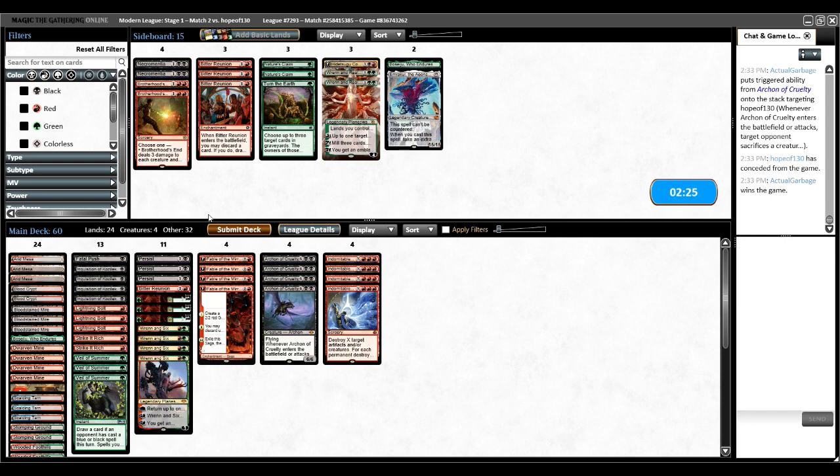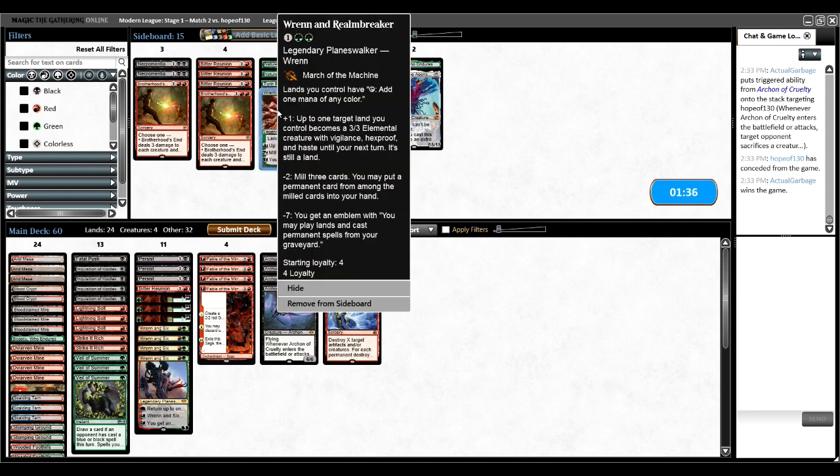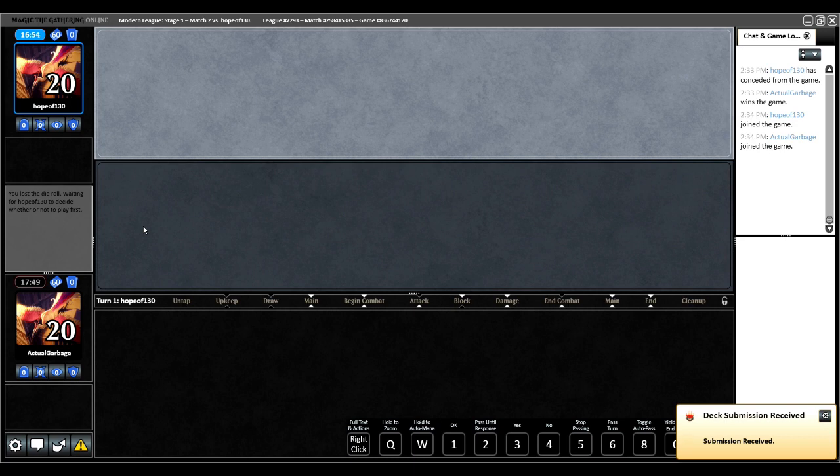Some people just don't play Blood Moon or don't fetch like they have it. So it's possible Ren and Six can come out on the draw. I might just run it back. Yeah, I think I'm going to run it back. I don't know if this card is worth it in this matchup — it just doesn't seem like it. It just doesn't do enough. The Hexproof part is kind of cool — if I can manage to get it to resolve it's a nice Hexproof target for my Creativity. But I'm mostly worried about Counterspells.